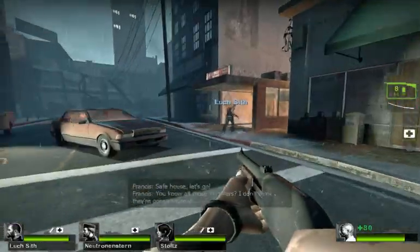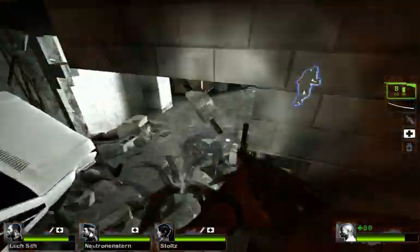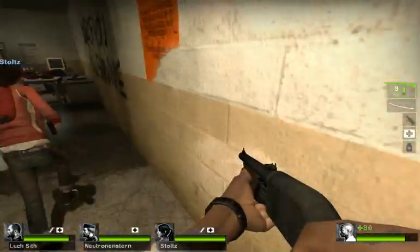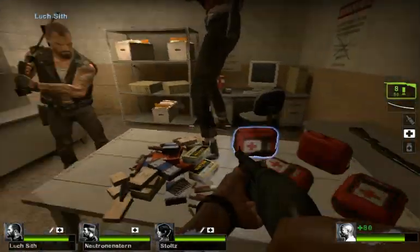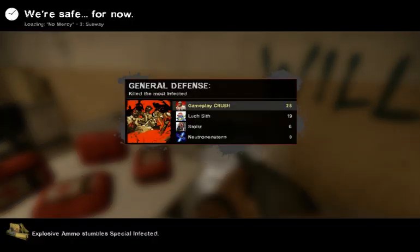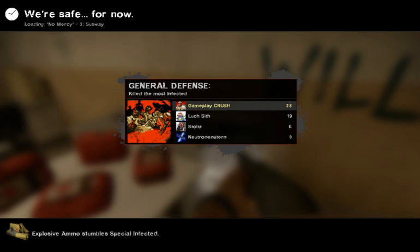Safehouse! You know all those monsters? I know they're making it! I don't think they're gonna make it! Let's keep moving! Let's get inside! Careful now! There's a hunter around here! There's a hunter on the front! There's a hunter on the side in the block.